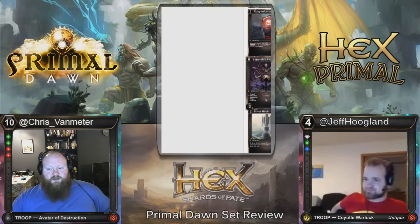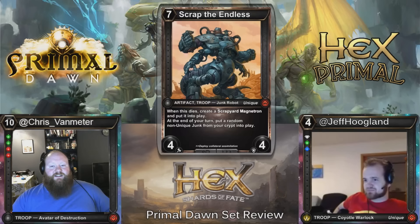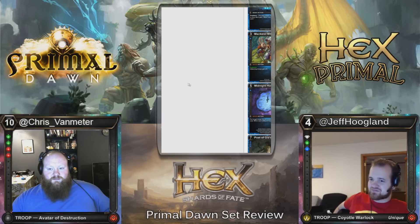Here's a legendary robot — let's see if it's good. Seven costs, Scrap the Endless. When it dies, you get a Scrapyard Magnetron — at the end of your turn, put a random non-unique junk from your crypt into play. Magnetron is the one that when it dies, you get the 2/2s that make 1/1s when they die. This one isn't a blank with Reese — I won't be upset when I find this one. It's just a value bot, a sticky bot.